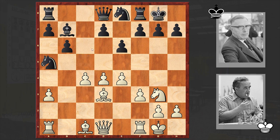Ng3, cxd4, cxd4, Rc8 — attacking the pawn on c4. But instead of protecting it or giving it up by playing c5 and activating the dark-squared bishop — something which Stockfish suggests — Geller chose a different option and played f4. He is hurrying to organize a kingside attack.